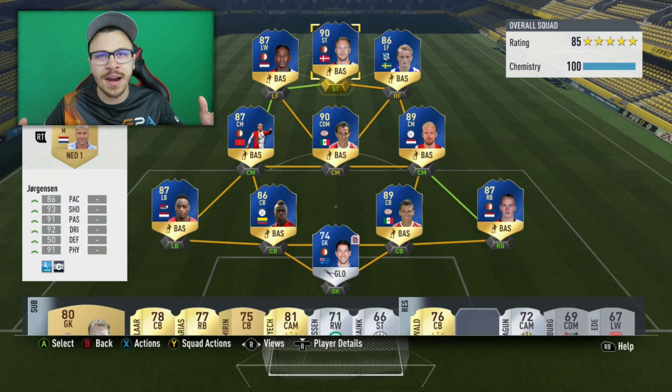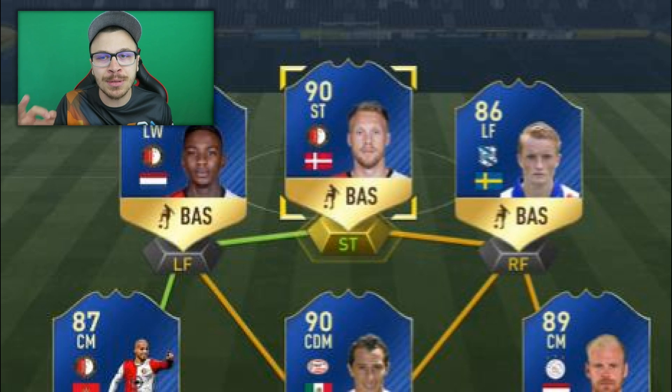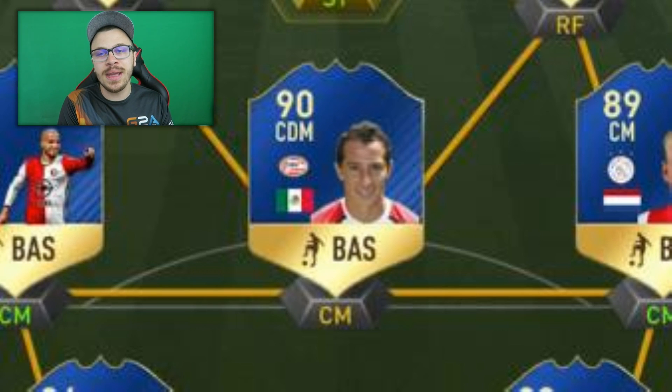As you can see on the screen, I've got a full Eredivisie Team of the Season squad with incredible blue players everywhere on the pitch. I feed them into the 4-3-2-1 formation. Before we get into the upcoming games, I wanna pay attention to two incredible Team of the Season players in my starting 11. First, Jorgensen, my striker — his stats are absolutely insane: 86 pace, 93 shooting, 91 passing, 92 dribbling, 91 physical.